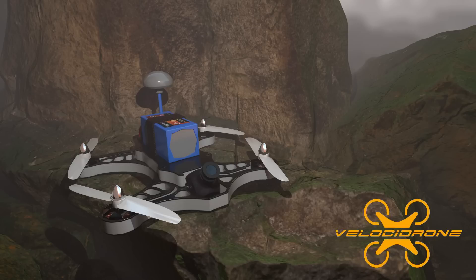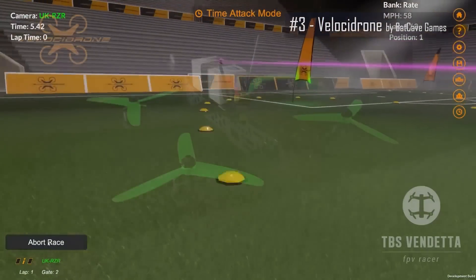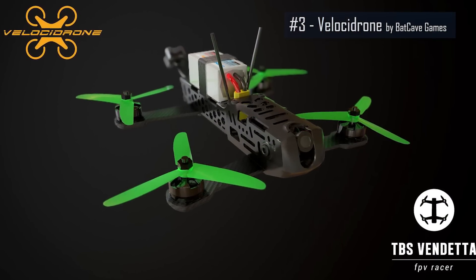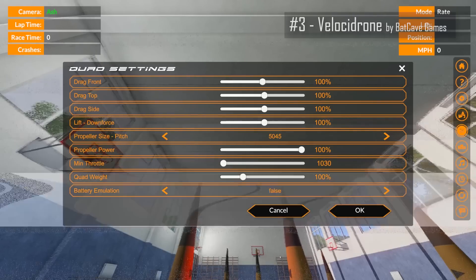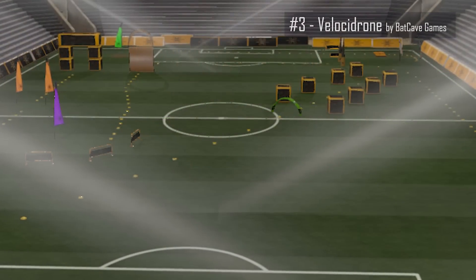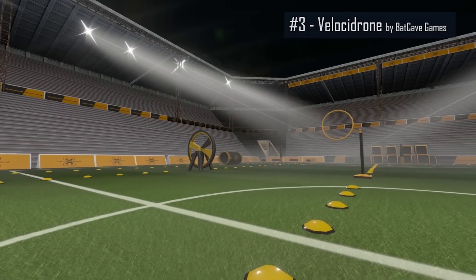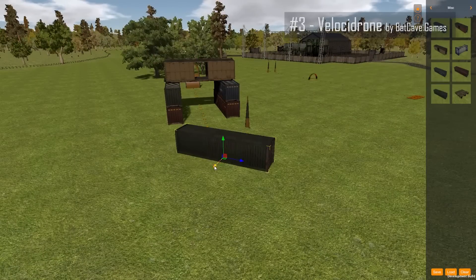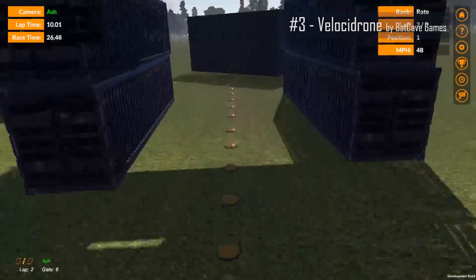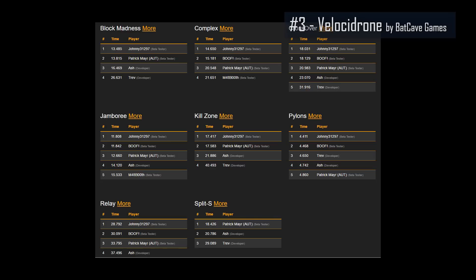Also coming in under the $20 range is Velocidrones by Batcave Games. Velocidrones' primary focus is reality, not only using realistic physics modeling and performance, but also incorporating real-world drones. PIDs and rates can even be adjusted, similar to Betaflight. Another real strength of Velocidrones are the outstanding maps, as well as the ability to design, build, edit, and share tracks with other pilots. The track kits include scenery and animated gates, and while the graphics aren't quite as good as Liftoff, it more than makes up for it in better performance. There are solo, multiplayer, and freestyle modes, as well as an online rankings leaderboard with the best track times from racers worldwide.